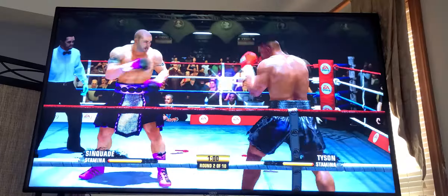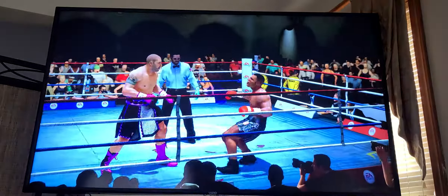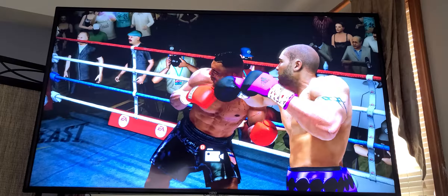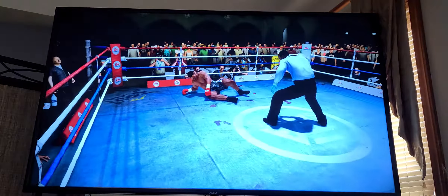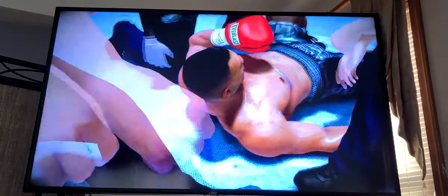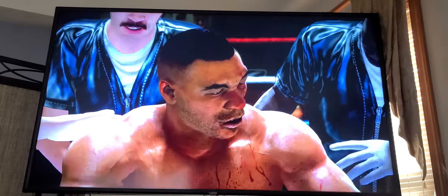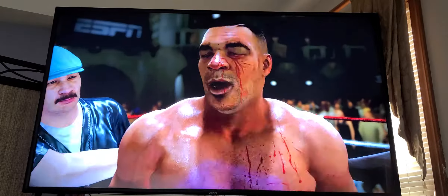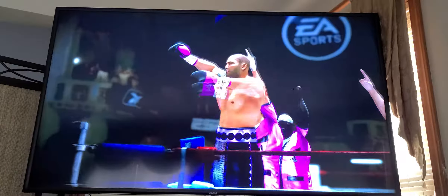And a stinging right hand by the Beast. And for the second time tonight, he goes down. One, two, three, four, five, six. That's it — the fight is over. Tyson's down and he can't get up, unable to beat the count. The Beast is able to come up with the victory.